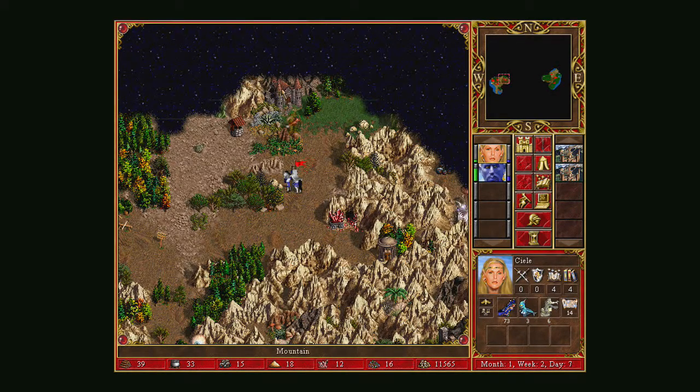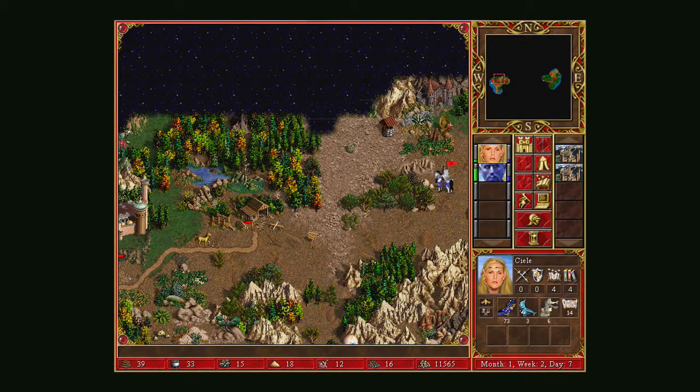A Hill Fort — essentially you can take any troop there and upgrade it. You can buy really basic troops, take them to a Hill Fort and upgrade them. I think it might even be at a discount — it always feels like it's at a discount.